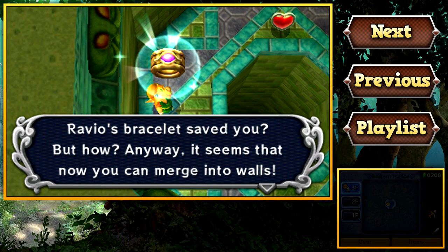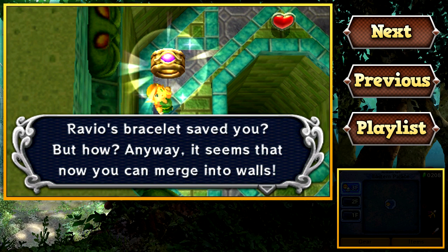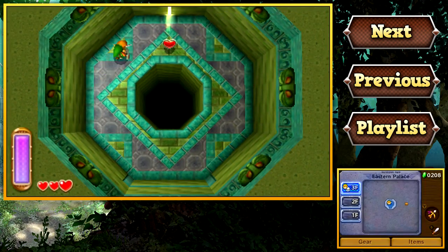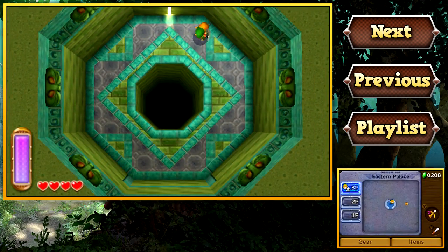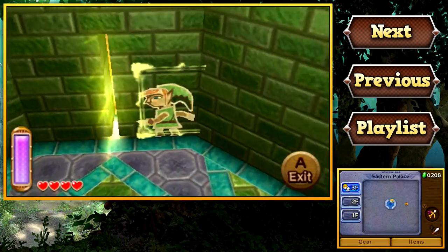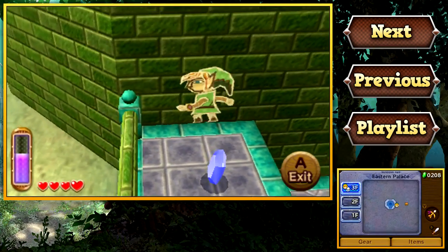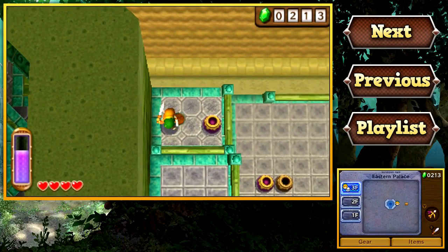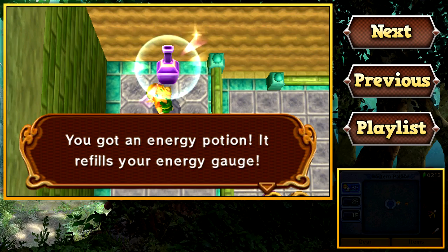Ravio's bracelet saved you? But how? It seems that you can now merge into walls. Let's pick up this heart container — that way we now have four hearts. There's no other exit, so let's try our new merge ability. Just click A when you're near a wall and bam — there you go! You're a painting just crawling along the wall! That is one of the coolest mechanics they have added to Zelda in a very long time.